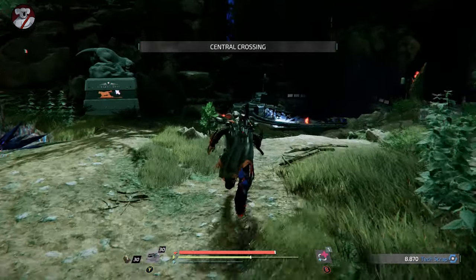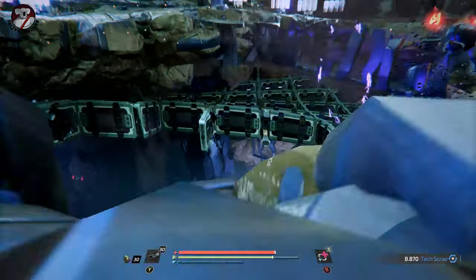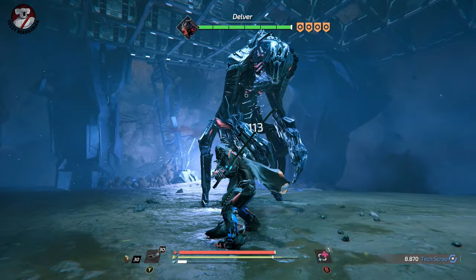Here's how to beat Delver in the Surge 2. When you drop down into this pit, which is where he is, he's going to leap on you. So make sure to leap away, lock on, and if you're quick enough you can get a couple of hits. I missed, but I got one.